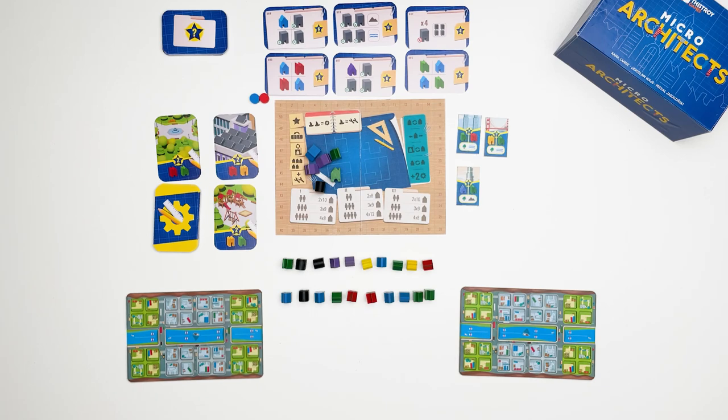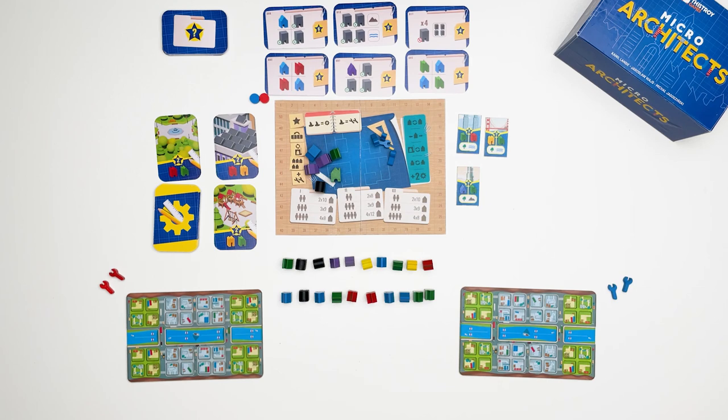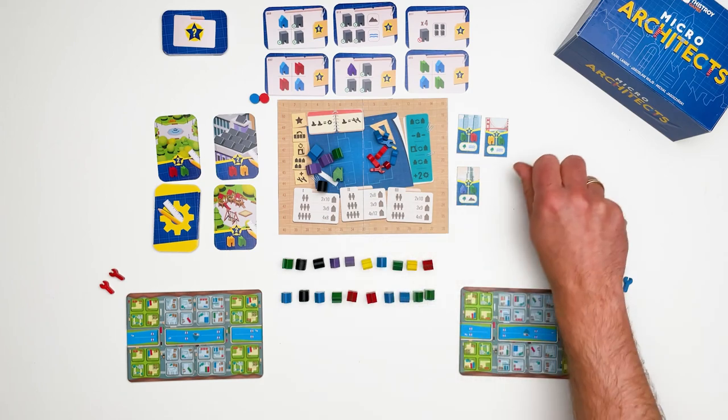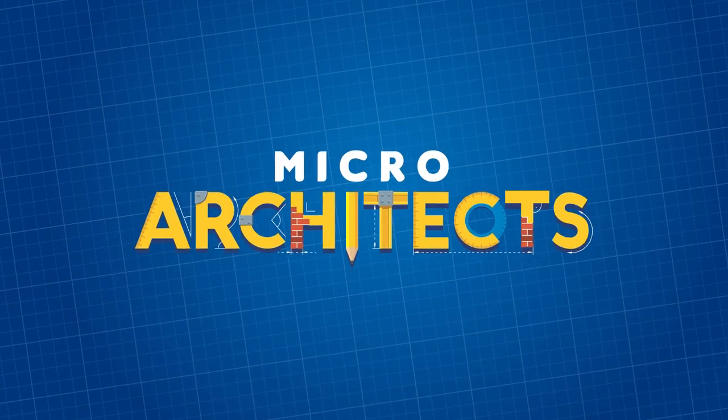Each player receives 2 action tokens and places them beside their board. Place the additional 4 action tokens for each player on the Architects Board. Place the boat tokens within easy reach of each player.